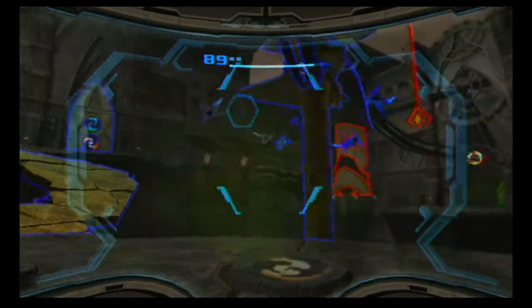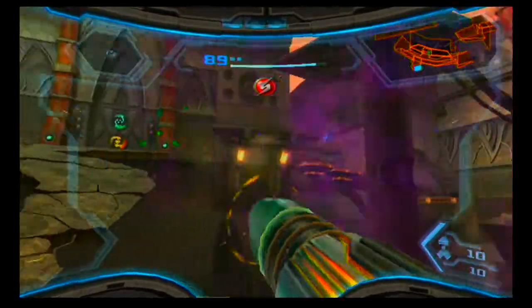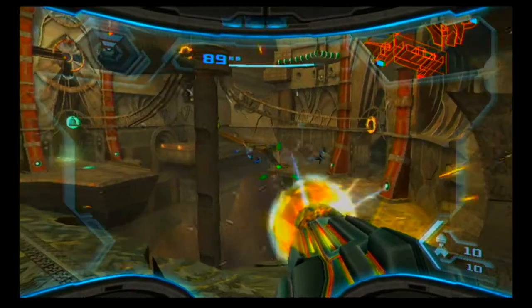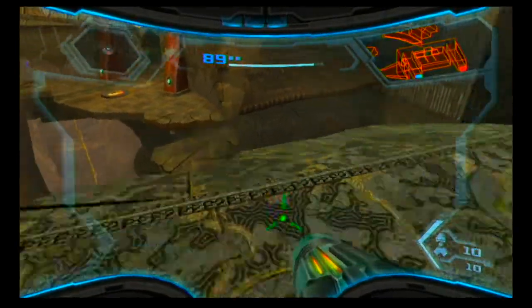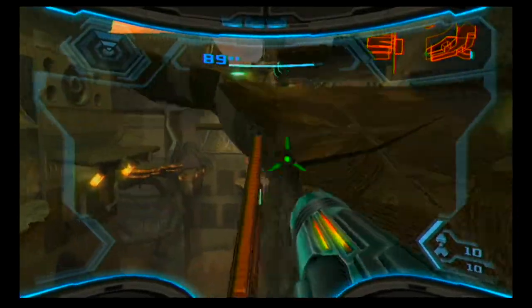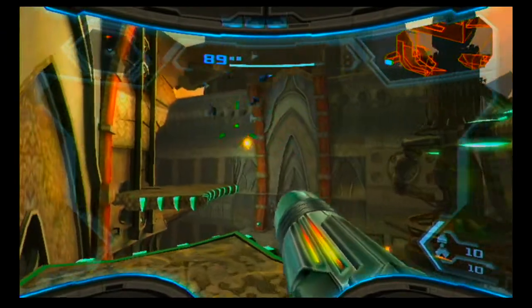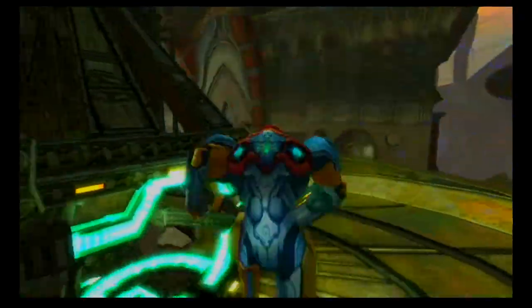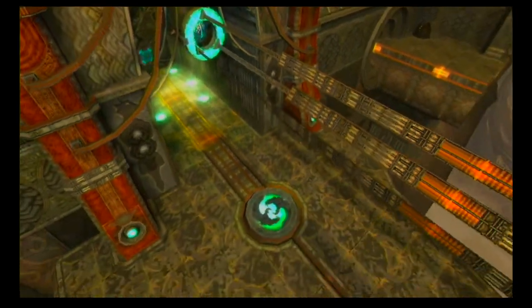Let's quickly scan these guys — they're phazon night barbs, and they're really annoying because they generate a circle of energy, blast you, and if you're not fast enough they do it again. Just be fast. Grapple this thing, which causes the bridge to fall away — don't stand on it or else you'll lose two percent of your energy. Go up here where we have these lowered platforms and avoid these night barbs. You'll never hit them if you just try to shoot normally — charge your beam instead.